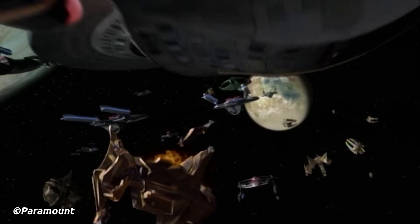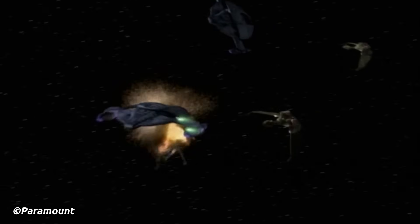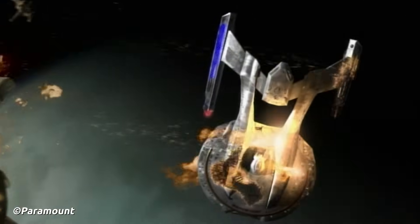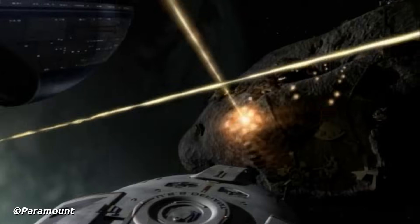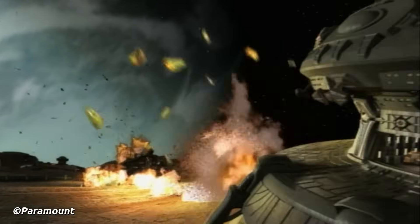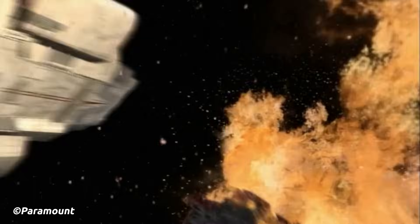Led by Captain Benjamin Sisko aboard the USS Defiant, Starfleet, the Klingons, and the Romulans charged into Chintoka and made light work of the small Jem'Hadar starship contingent left behind to defend the location. Sadly, the Cardassians got their energy weapons online just in time, causing massive damage to the allied fleet. Captain Sisko pushed on, and thanks to Elim Garak, they detected a small moon powering the entire weapons array. Chief Miles O'Brien had the genius idea of imprinting a Federation warp signature onto the shield generator, causing the Cardassians' own weapons to fire on their own power source. The asteroid was destroyed, and the allied fleet quickly defeated the remaining weapons arrays and Jem'Hadar forces, leading to the capture of the Chintoka system — a significant win for the Federation Alliance.